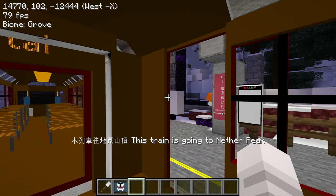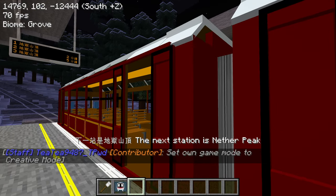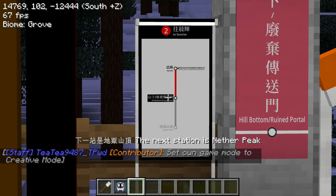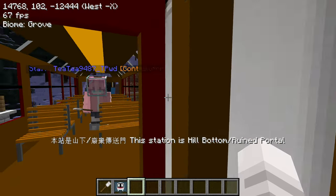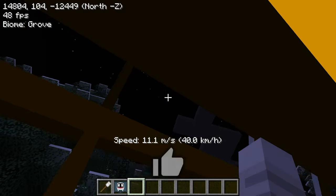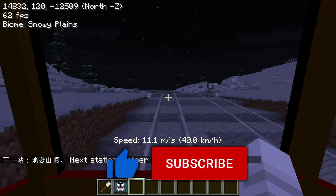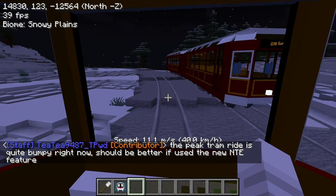Does this keep going? Hmm, yeah it keeps going. This station is Hill Bottom - something Hill Bottom, Ruin Portal - and then it goes to Nether Peak. Yeah, look, you can see out the windows at the top. You can see out the front - usually there's a driver sitting here, but these are driverless in the mod.